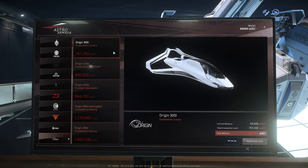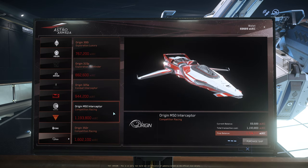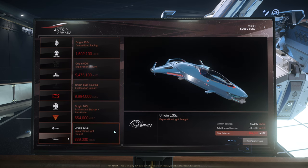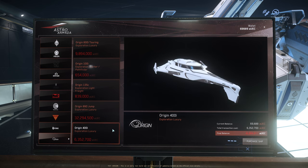Origin Jumpworks: the Origin 300i, Origin 315P, Origin 325A, Origin M50 Interceptor, Origin 350R, Origin 600i, Origin 600i Touring, Origin 100i, Origin 135C, Origin 890 Jump, and the Origin 400i. That's the complete list of all the ships that can be purchased from Area 18 Astor Armada in patch 3.18.